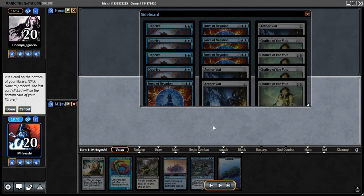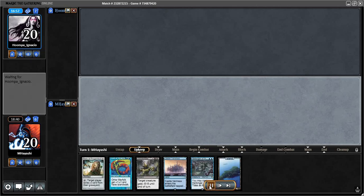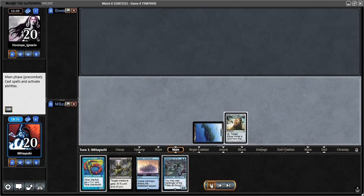Aether Gust mostly functions as pseudo-removal — putting creatures on top or bottom of their library. That little extra pseudo-removal is pretty good in this matchup because Tarmogoyf can definitely be a problem. I also swapped Chalice of the Voids for Relics — it's pretty obvious that Relic is good at dealing with their graveyard-based threats. I have this hand for Game 2 and I think it's perfectly reasonable, so I keep it. Relic is the obvious first play.